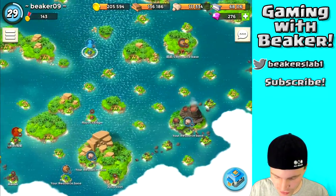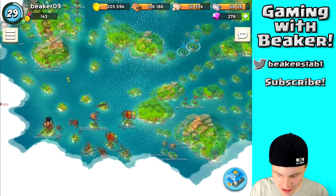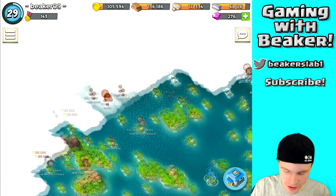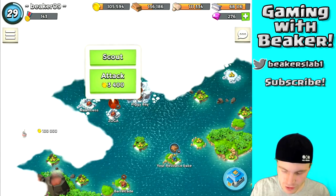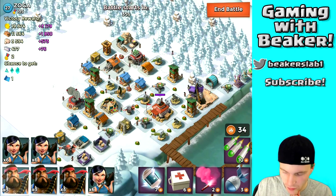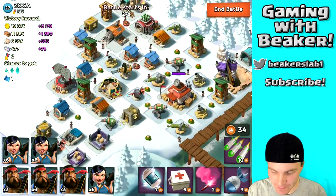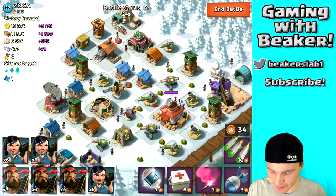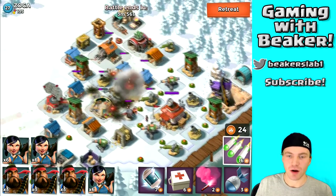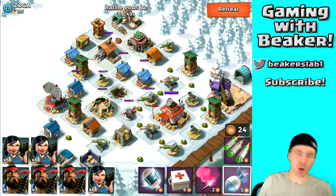We've got a level 30 and a level 28. Let me open up a new area — there's a level 27, let's attack him. He has a boom cannon and a high-level flamethrower right off the bat. We'll barrage and use artillery to take out the boom mine, then take out the boom cannon.